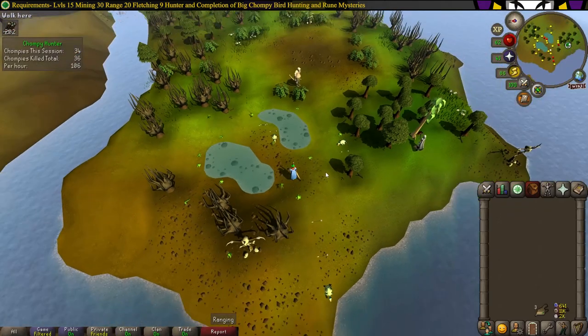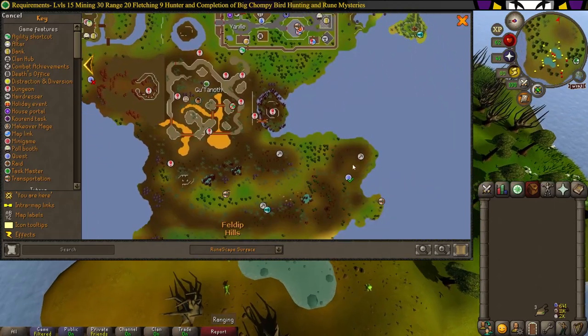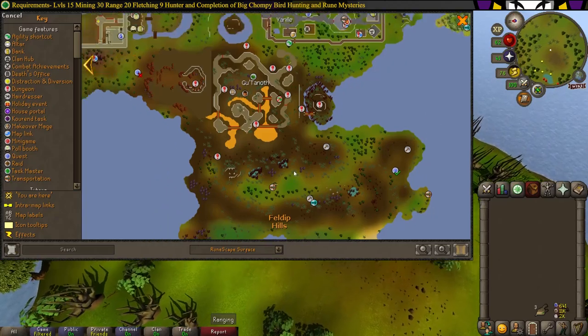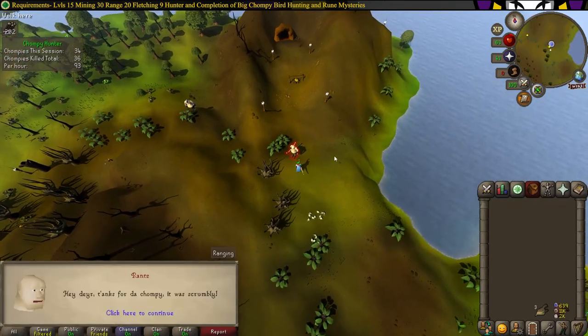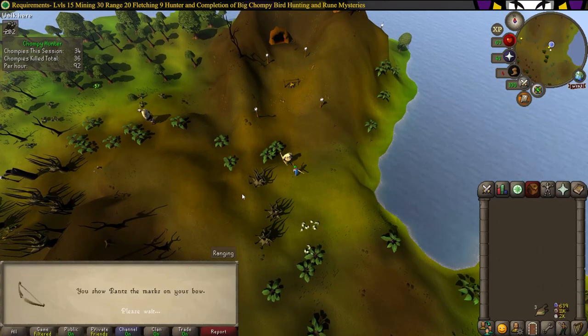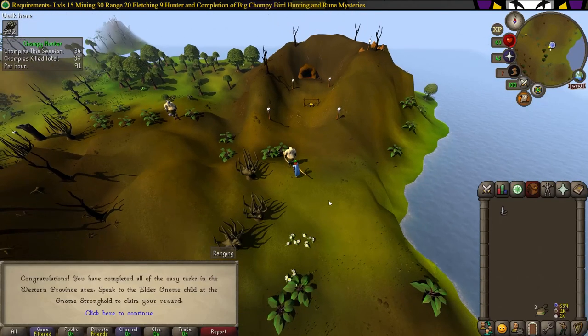Once you've killed 30 Chompies, head over to Rantz, right where the quest area was. You can use the Fairy Ring code AKS to get here, or just run from where you are. Once you reach Rantz, talk to him and ask for a hat. Once you get your hat, that will be the Western Province Easy Diary completed.